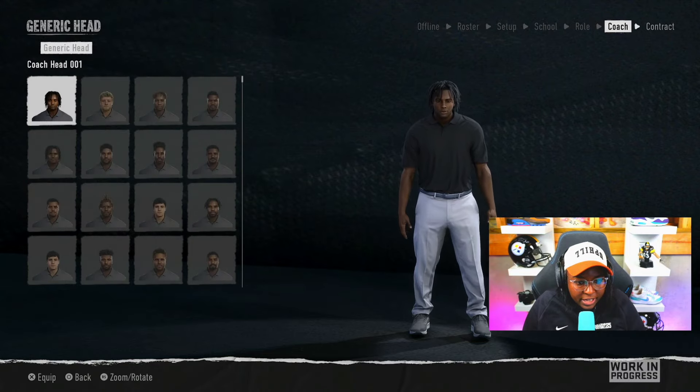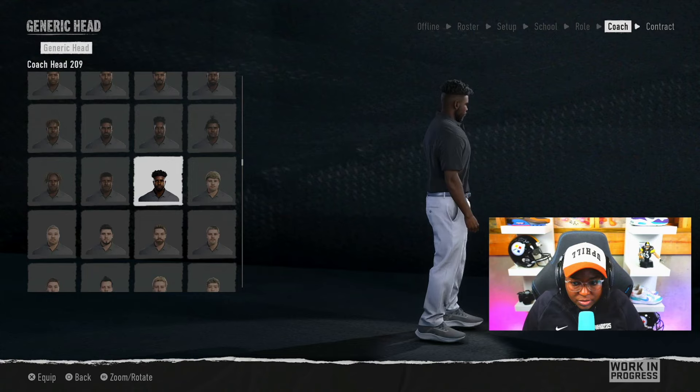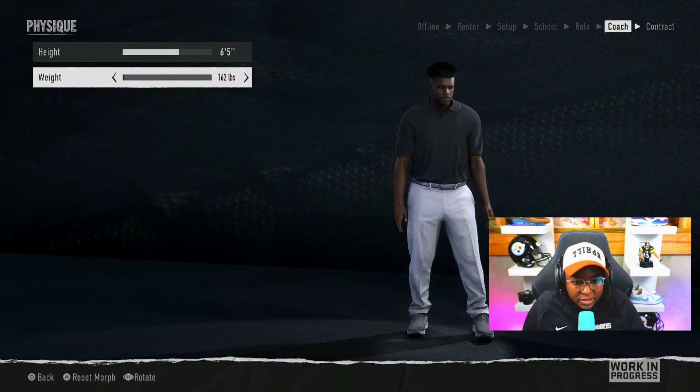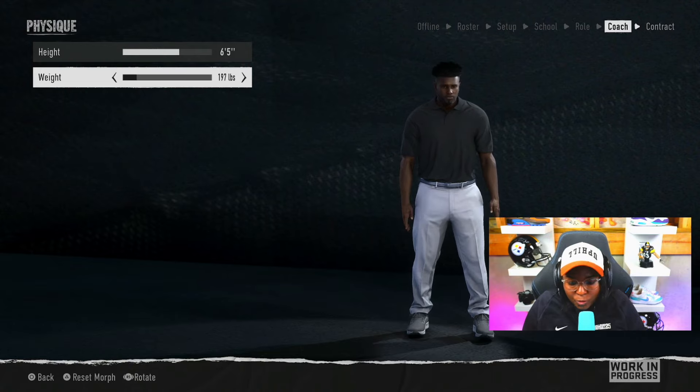Appearance — general head. As we scroll down here, how do we want to look? I'm kind of digging this guy right here, so we'll go there. Physique — I feel like being taller is going to have a little bit more influence. In terms of weight, we'll make him a moderately big guy — six-five, 197 pounds. He's under 200 pounds, so why not?